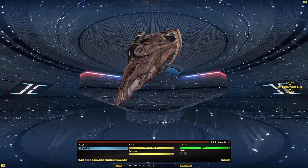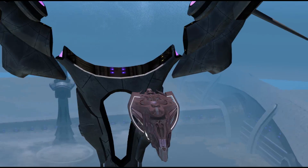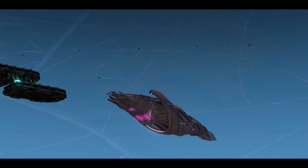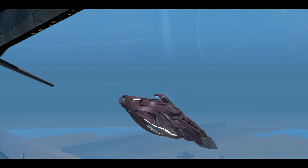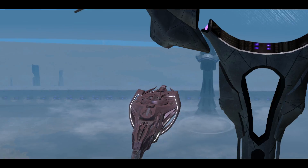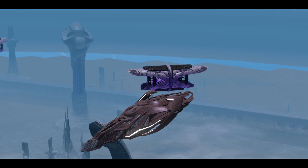We're going to jump to the next part, which is heading to the Dyson sphere and taking a look at the ship visualizations, defaulting on Type 2. Here we are in the Solanae Dyson sphere — this is the area where I like to do all the visual reviews because we have nice even lighting all over the entirety of the ship.